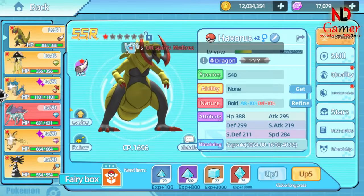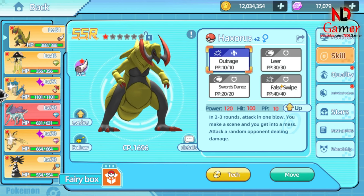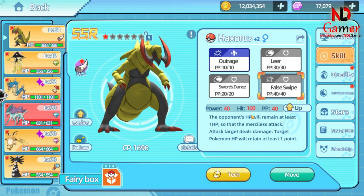Let me briefly introduce the combo of the two Pokemon I use. The Dragon is named Hexaurus, and it has a skill called False Swipe. This skill prevents the opponent from dying, as it always leaves the enemy Pokemon with 1 HP even when the damage is enough to knock it out. This way, you won't have to worry about accidentally killing the opponent's Pokemon.